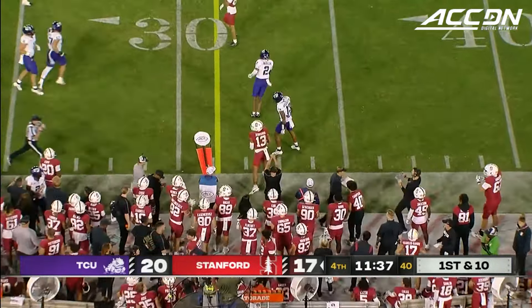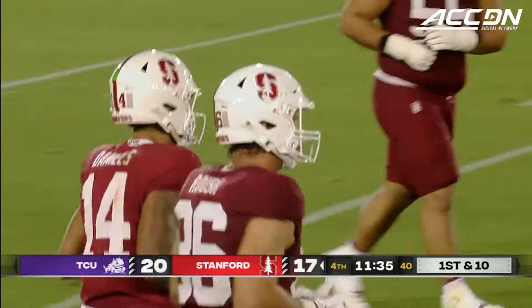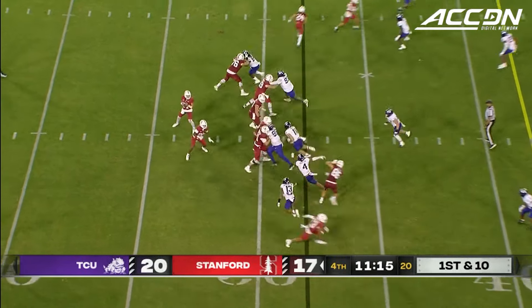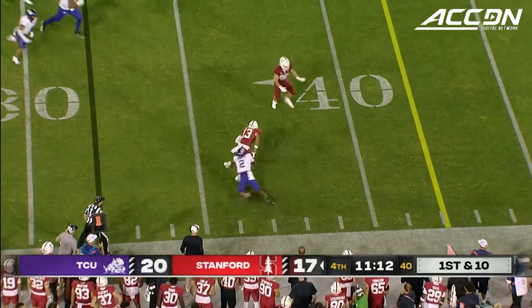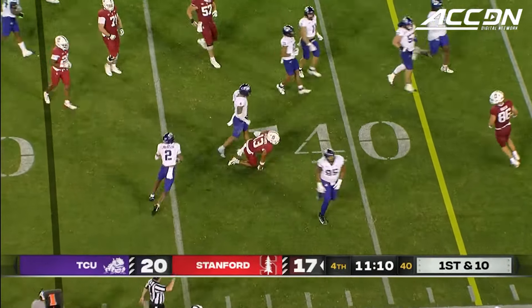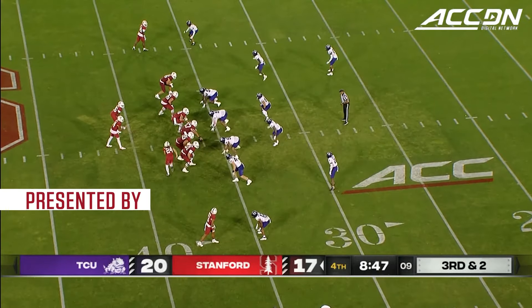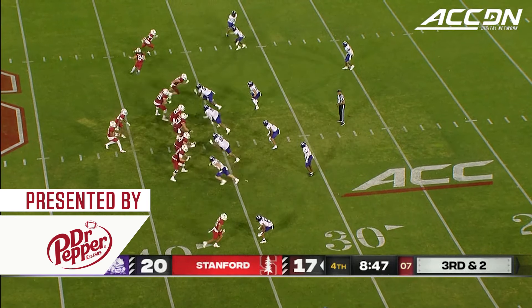Nice pass on the move there to start the drive, Ashton Daniels to Iron Manor. For Troy Taylor, just trying to establish some home field advantage. Another completion to Iron Manor, and he just couldn't get away. I mean, there was nobody within 20 yards. That would have been big time at the tight end.